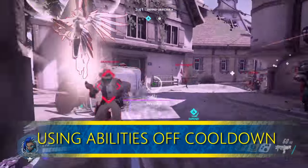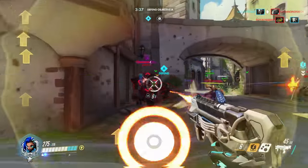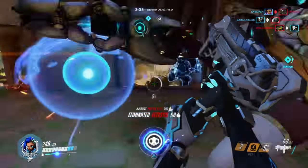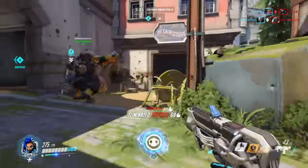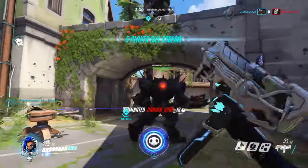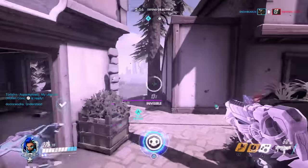Using abilities off cooldown — you don't have to go invisible and set up your translocator just because they are off cooldown, but hack I feel should be used off cooldown as much as possible. Especially now that the cooldown is only eight seconds, it's perfectly fine to stay behind the Reinhardt shield and fire into the enemy until an opportunity presents itself, and then at that point go into their back lines.